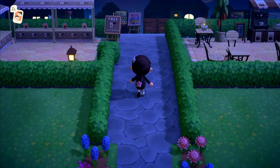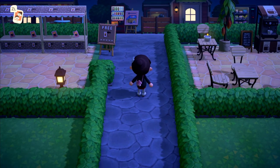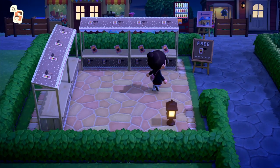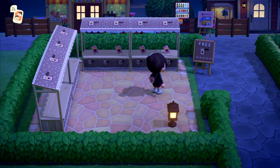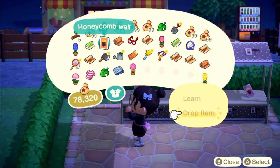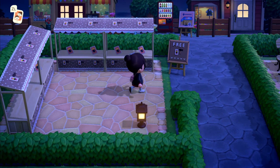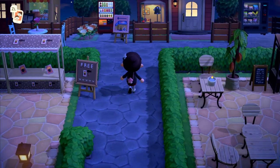We've got this nice little pathway covered by hedges. I'm in love with the hedges, but I've run out of weeds so I need to go on a few island tours to get more so I can have all the hedges that I want. On arrival, I figured just for my guests as they arrive or when they leave, they can pop in here and get some free DIYs. I think I've got one in my pocket - let's pop that up there. I can include the creator code for this down below if you'd like.